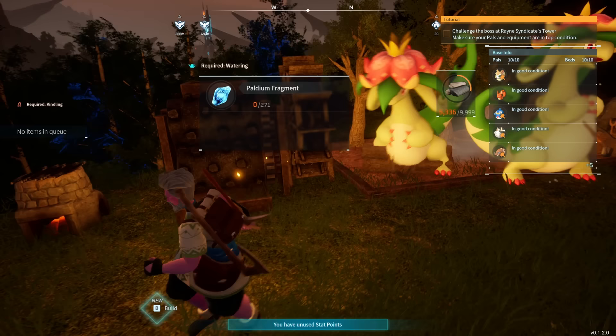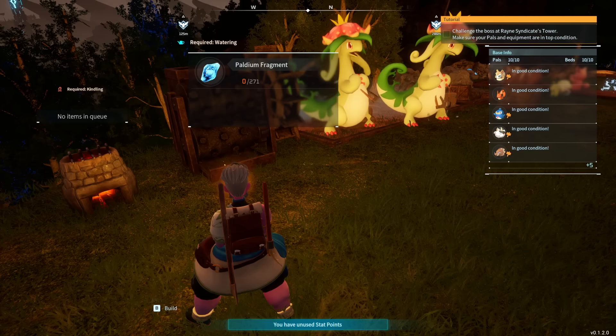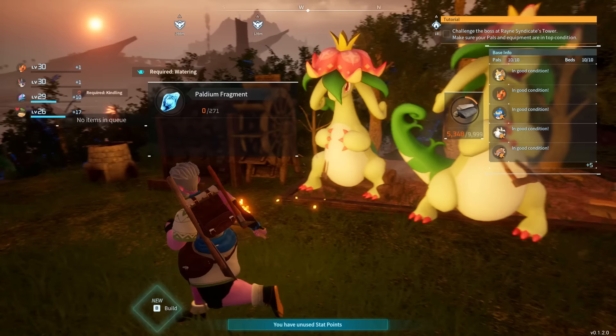The final step of early-game base automation is the crusher. You can use the crusher to turn stone into palladium or wood into fiber — both important materials you want a lot of, especially palladium. You use the wood and stone generated from your logging site and stone pit to funnel into the crusher, and any pal with the watering base skill will slowly turn it into the new material of choice. With an effective enough team, even palladium will stop being a roadblock once the crusher is in motion.